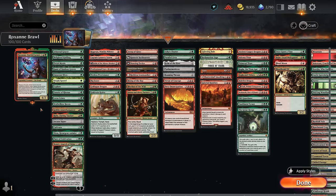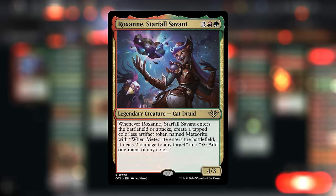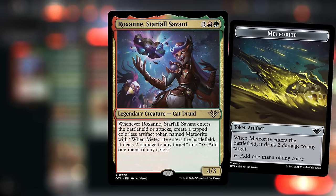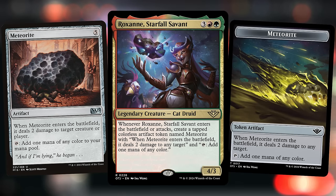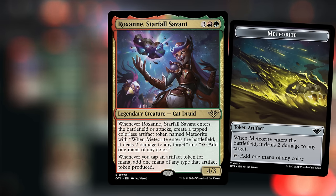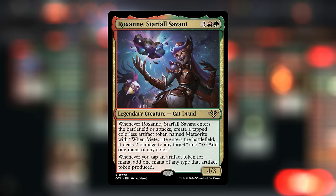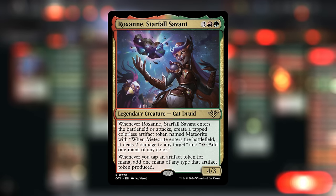Hello and welcome to another brawl video. Today we're taking a look at Roxanne Starfall Savant — a 5-mana 3/3. When it enters or attacks, it generates a tapped meteorite token, which is actually a real Magic card, that makes a mana of any color and deals 2 damage to any target when it enters. For as long as we control Roxanne, whenever we tap an artifact token for mana, it produces one additional mana of any type. This synergizes with meteorite tokens as well as treasure tokens, which now generate 2 mana instead of 1. We're going to try to play Roxanne ahead of schedule, and those meteorite tokens will help generate more mana to redeploy Roxanne or cast expensive spells.